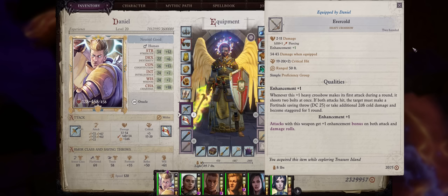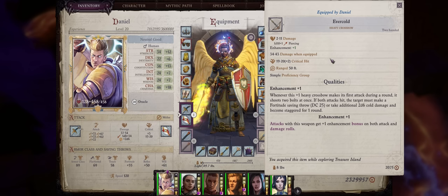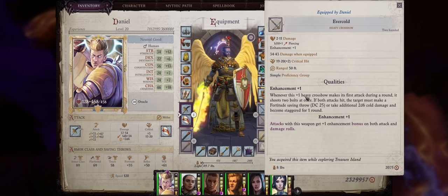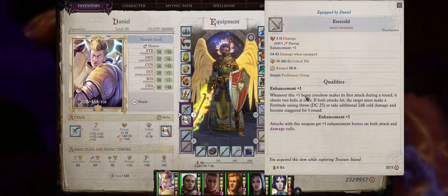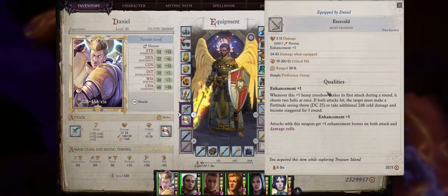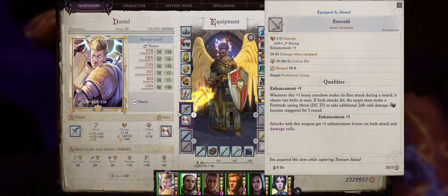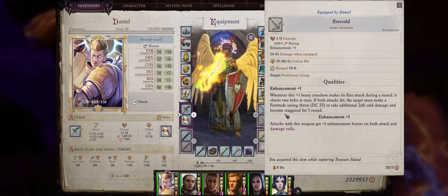The very first piece of noteworthy gear is the Ever Cold heavy crossbow. Whenever it makes a first attack during a round it actually shoots two bolts at once, which is quite powerful especially as crossbows can't really benefit from the many shot feat. It also comes with a very nasty debuff — if both of the attacks hit, the target must make a fortitude saving throw with a difficulty class of 25,